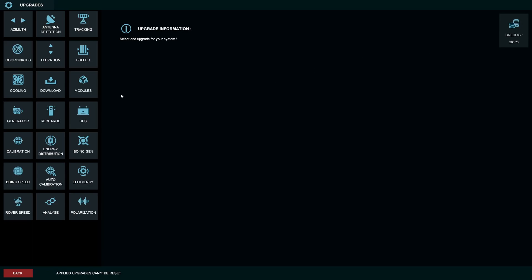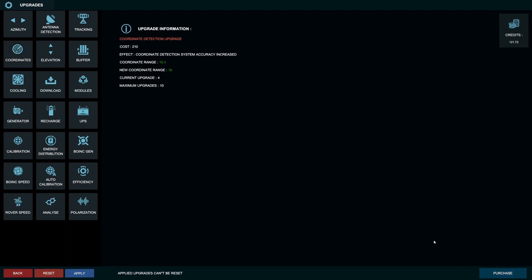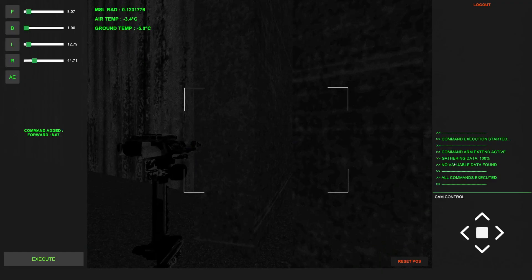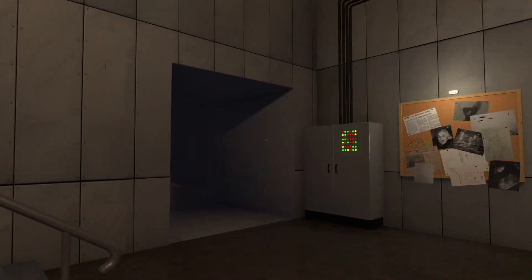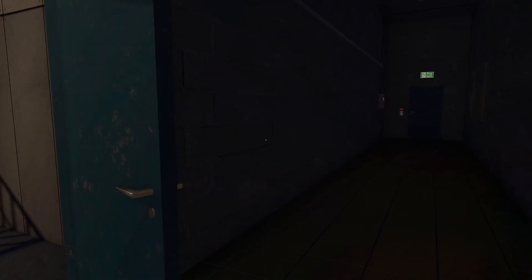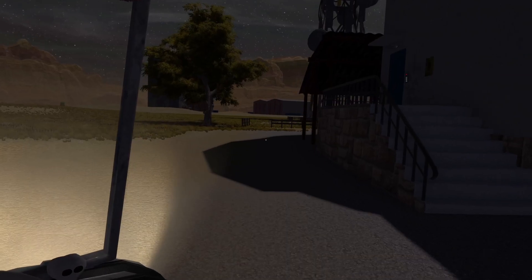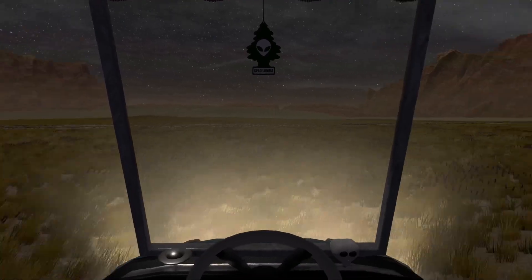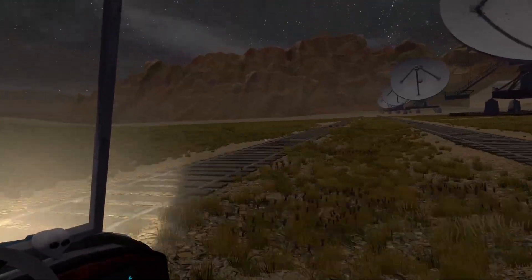We got 286 credits total - that's really weird. I think I have to go for a coordinate detection upgrade for sure, and maybe another antenna detection range upgrade. Let's check on the rover - no data found again. We'll drive around and check out those sand pits. There has to be more stuff to scan - I was pretty sure the hangar was going to be something. Maybe we'll find another shoe or vent.